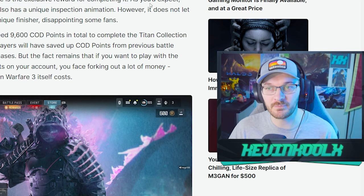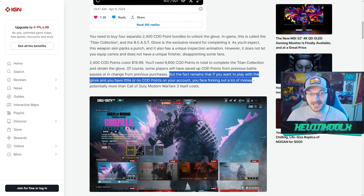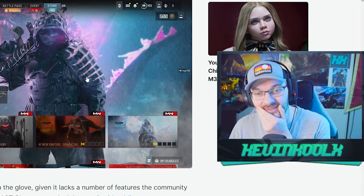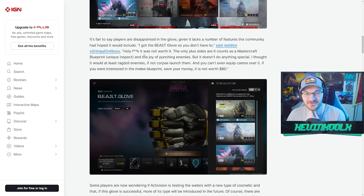The Beast Glove is the exclusive reward for completing the Titan Collection — though are you really 'completing' it when you're just buying multiple packs? 2400 COD points costs $19.99, and you need to buy 9600 COD points in total. That means potentially spending more than Call of Duty itself cost. That's egregious — eighty dollars to get this glove.